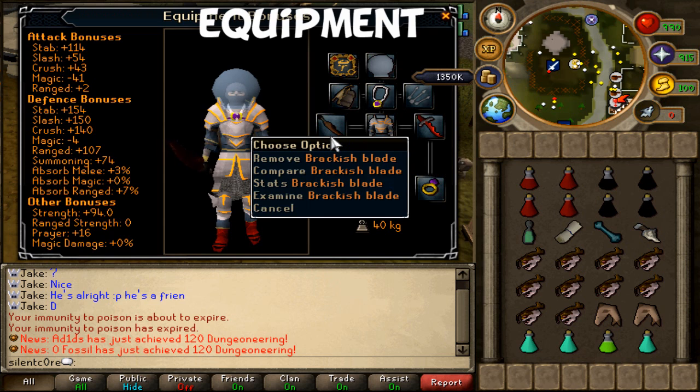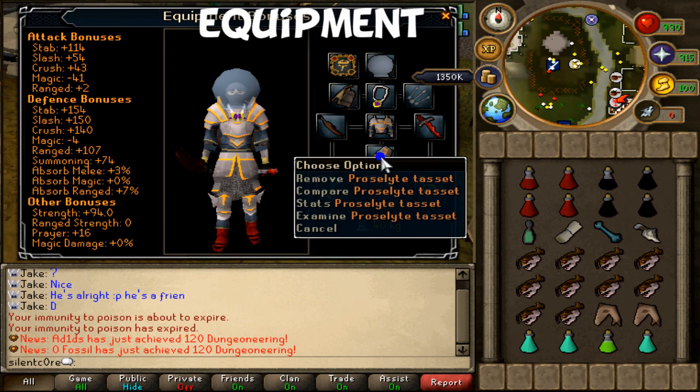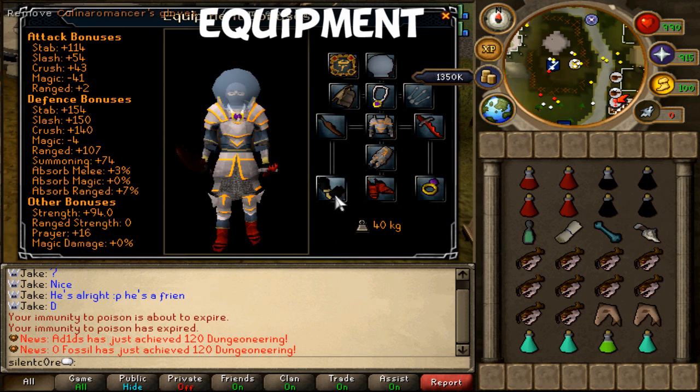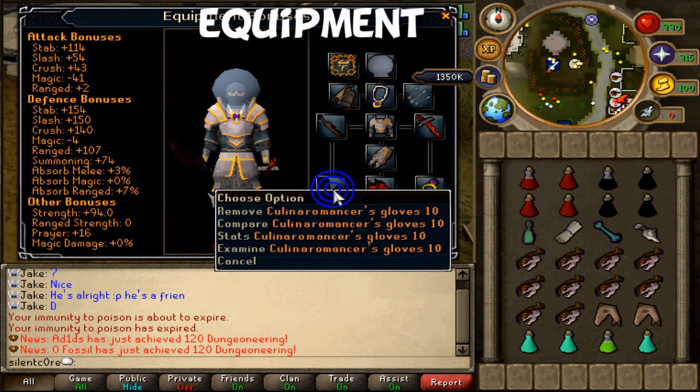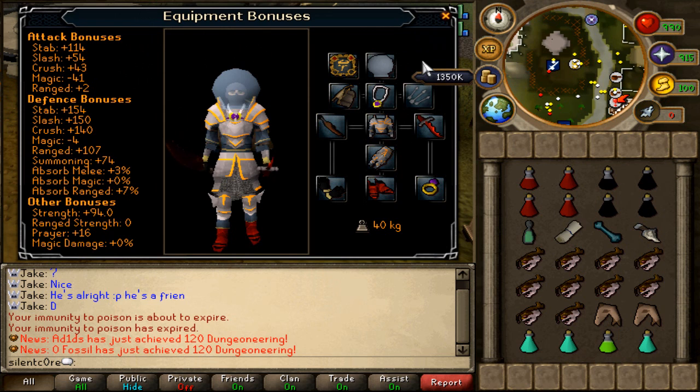For your weapon you want a brackish blade — it's the most effective weapon against these creatures, even better than Chaotix. It's the best weapon against these crabs. I've also got a dragon defender, and I'm using a prayer bonus outfit — just the proselyte top and legs — with barrows gloves, dragon boots, and a ring of wealth. It's really important to have the ring of wealth: it increases your chances of rare drops, and you can't get the Vecna skull without wearing one, so it's absolutely necessary.